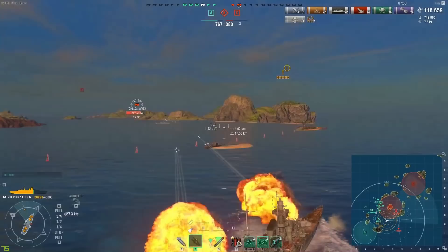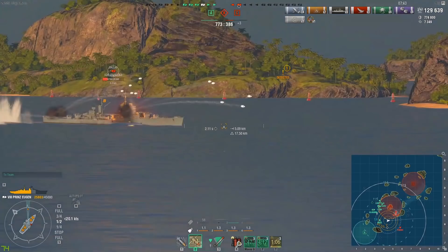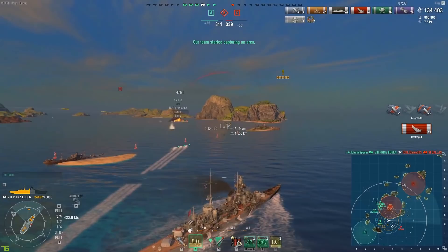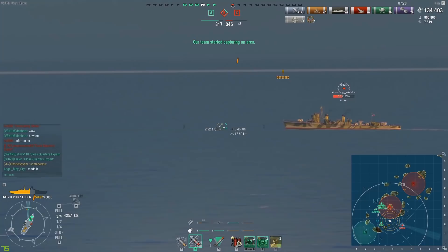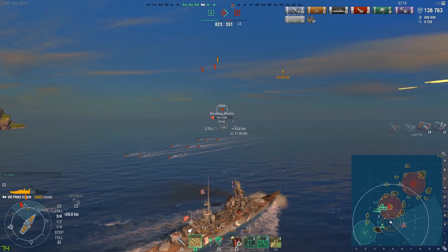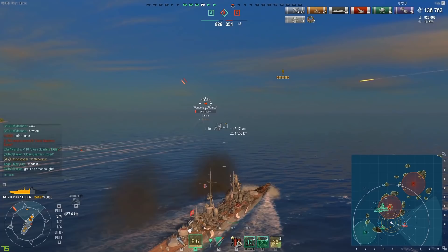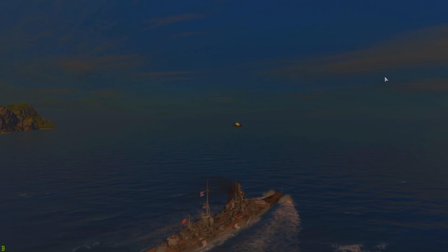This ship also gets the good German hydro — 5.6km ship detectability and 3.8km for torpedoes — as you can see here, I'm using it to spot the torpedoes. We kill the Helena, and the hydro is coming in very handy. Once the destroyer is broadside, AP will just overpen, but as soon as they start angling you get those nice pens. We finish off the game with a Kraken and picked up a Confederate along the way.